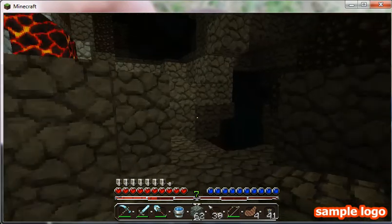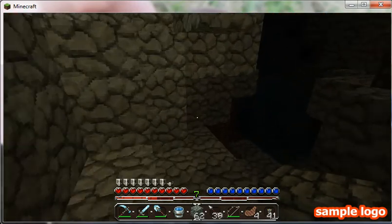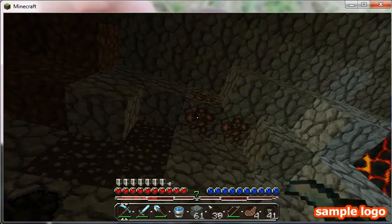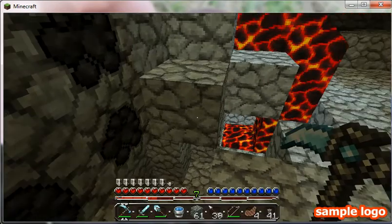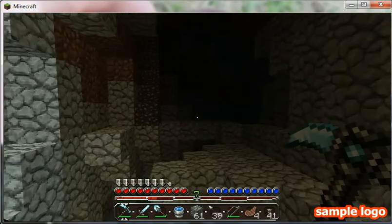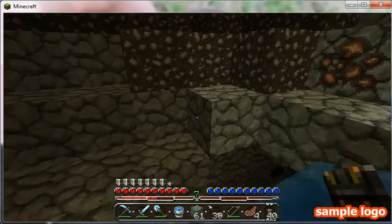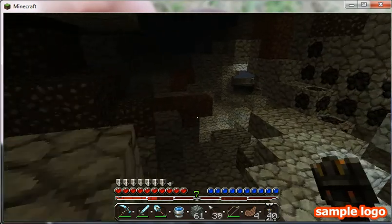You cannot tell the difference between cobblestone and regular stone — that's the only thing that's a bit weird. That is a huge pocket — what is that? Oh, that's iron. There's some lava, there's some water, and that's gravel. This is a very weird map.